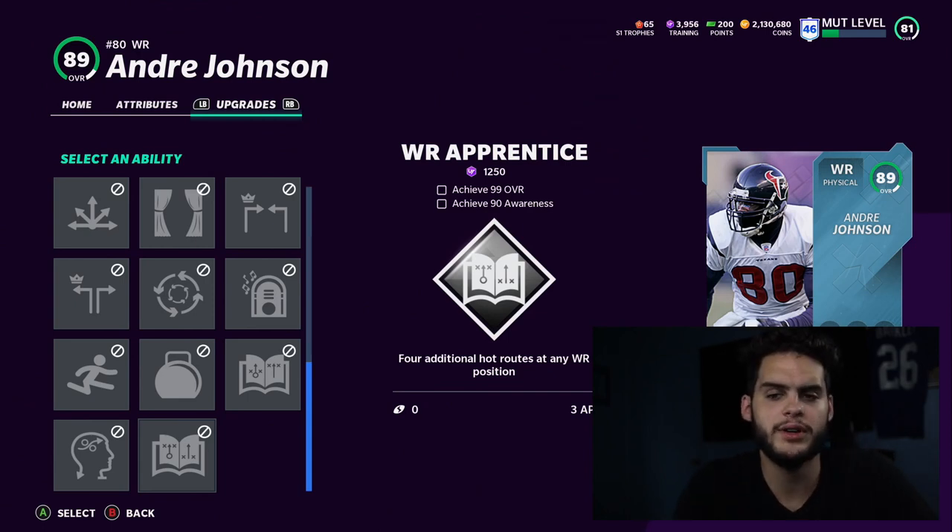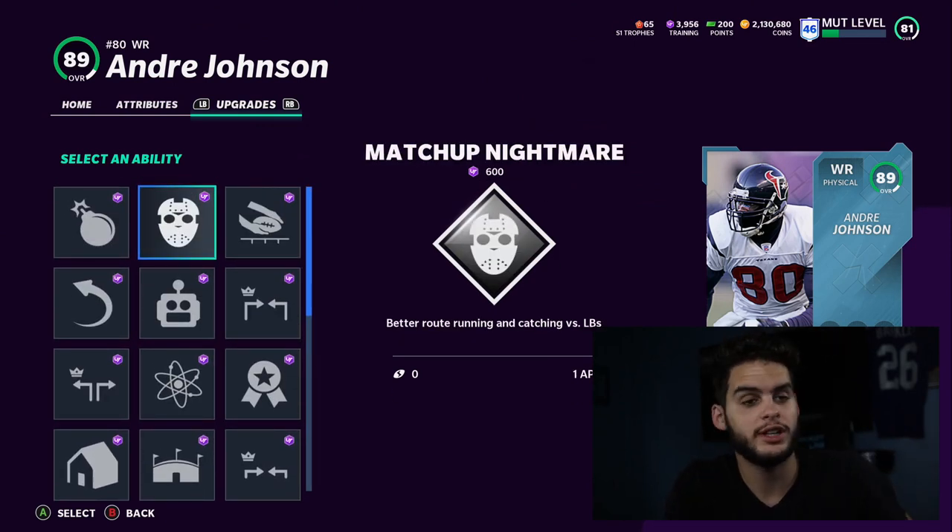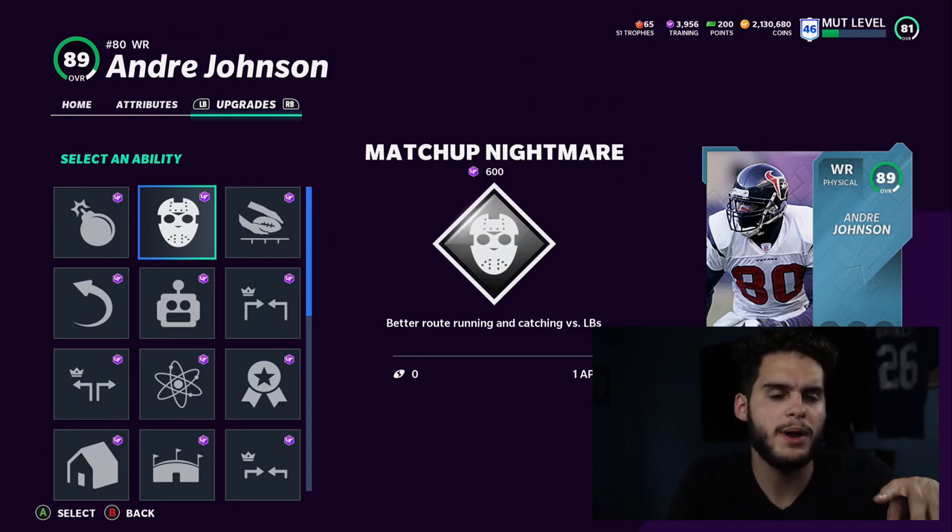For running backs, another great ability is Evasive. It's a bit different this year but still super, super good — you're definitely going to want that. That pretty much covers all my offensive abilities and the ones I really like.